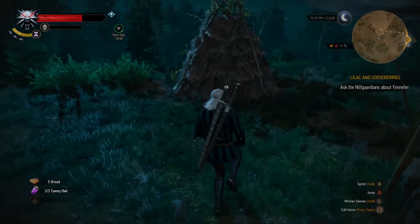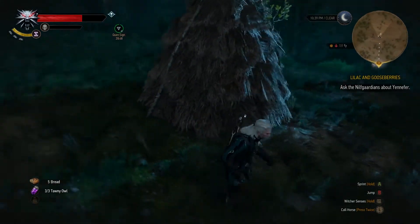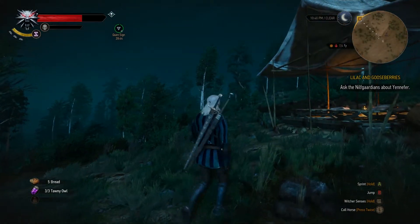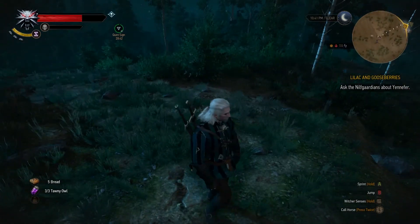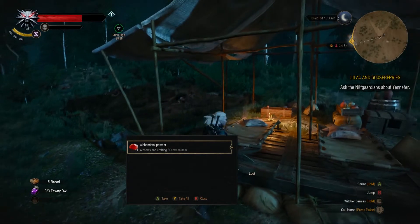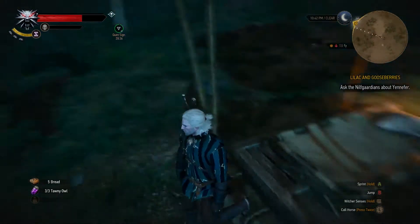That's basically what finding those question mark places are — little events like that, like that Place of Power we were at, or this encounter here. They're always something interesting. Sometimes it could be an underwater cave or something like that. Man, I love looting things.